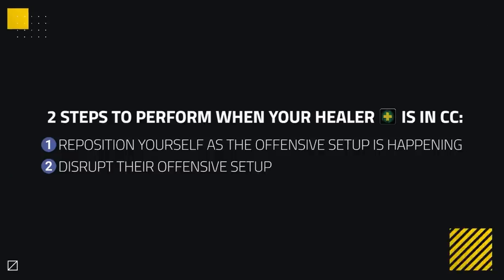Before we get into the detail of these setups, here are the two steps generalized that you want to perform when your healer is in crowd control. Number one is to reposition yourself as the offensive setup is happening. Then you want to disrupt their offensive setup.